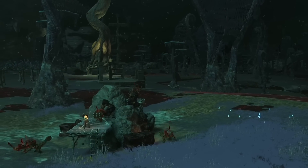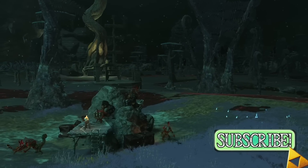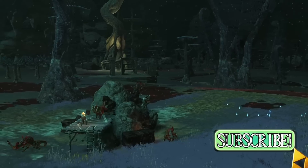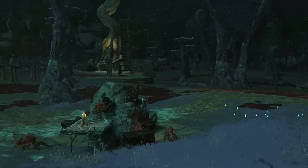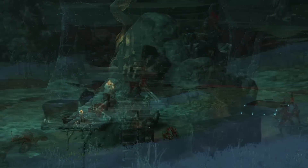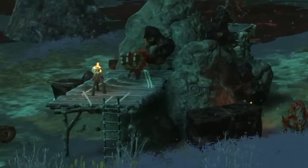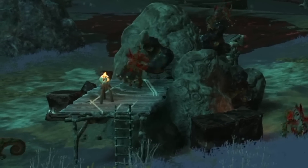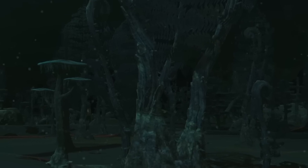We get the first look at what seems to be an underground network of caves Link can traverse. There's deep red, bloody-looking malice poured all over the ground — maybe it's from Ganondorf, maybe it kills Link faster. We see a small enemy camp with Lizalfos and Bokoblins actually mining for materials, which we've never really seen enemies do. This cave doesn't just seem like a quick area to fight through — it almost feels like a separate world.